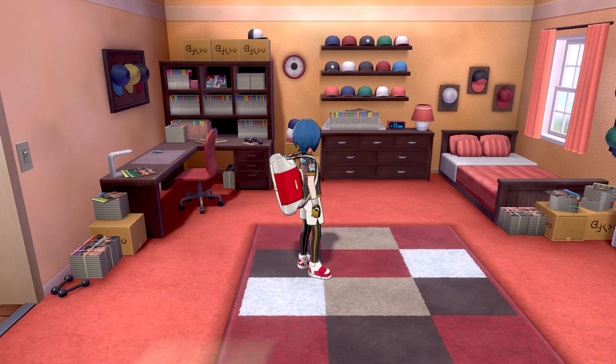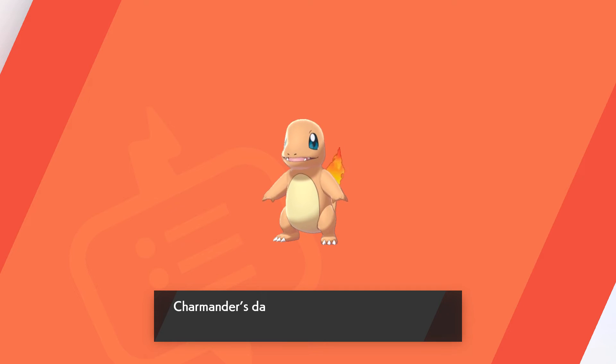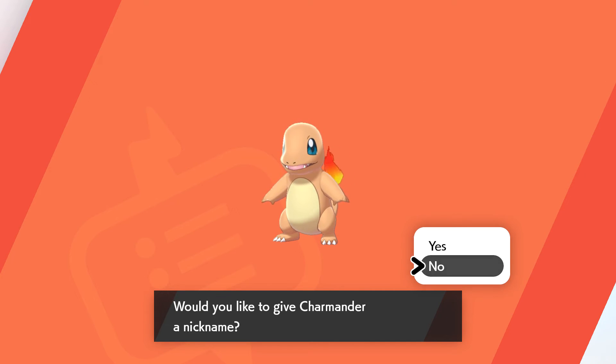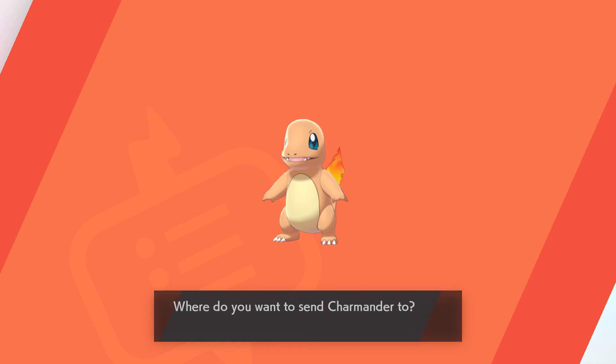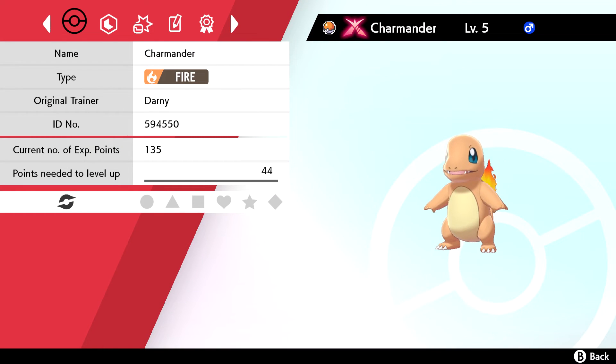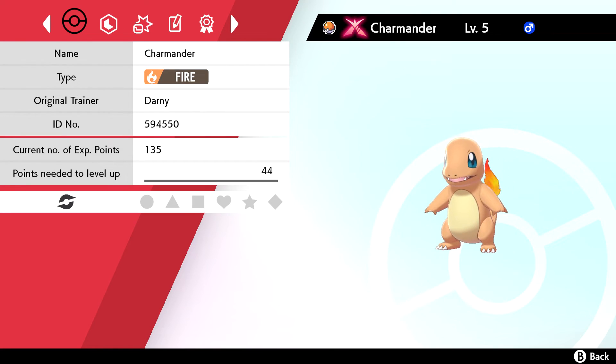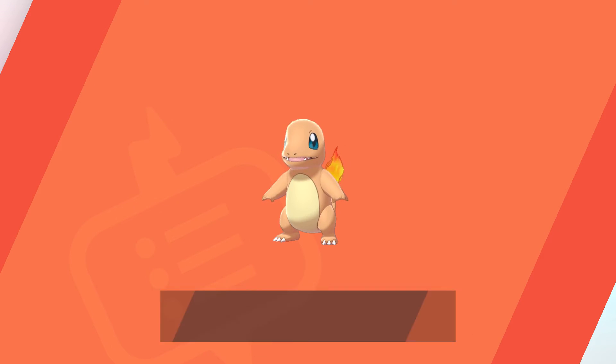So you get a gift left behind by Leon — a Charmander. From the time it is born, a flame burns at the tip of its tail; its life would end if the flame were to go out. What makes this Charmander special, besides being one of the only ways to get Charmander in Sword and Shield before Pokemon Home and the DLC, is that this Charmander has the ability to Gigamax. So you're given a free Gigamax Charmander that, when you evolve it all the way to Charizard, you'll be able to have a Gigamax Charizard, much like Leon.